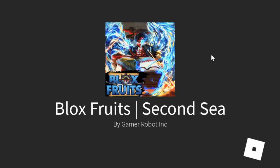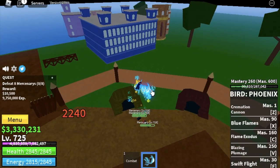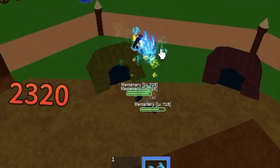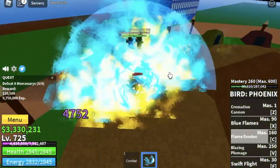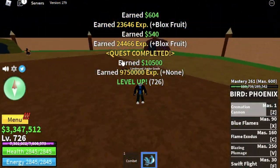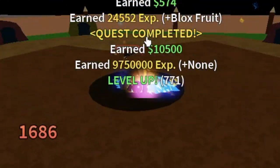Time to use all the skills of our awakened Phoenix Fruit! For our first target, we have the Mercenaries. The first skill is Swift Flight — without even hitting the enemies, we can damage them. You can use it to lure enemies without ranged attacks. The damage isn't that high, so if you need more, use the Flame Exodus C skill. Then finish everything with the Cremation Cannon. And yes, the left click can also damage enemies. This fruit, once awakened, is really OP.